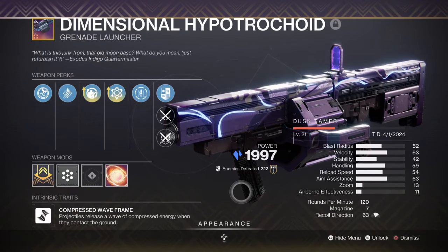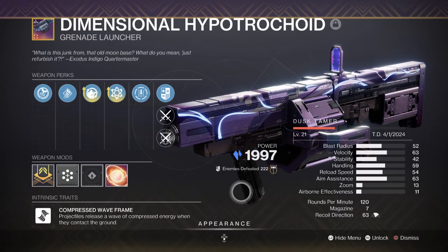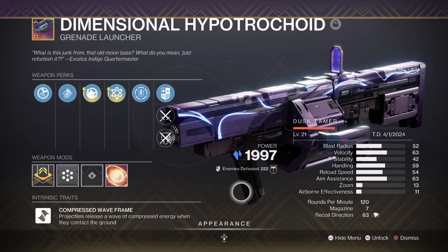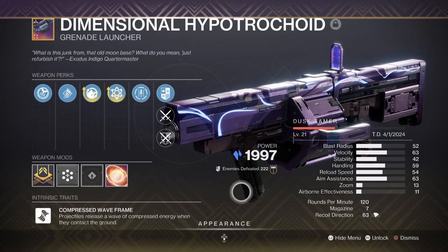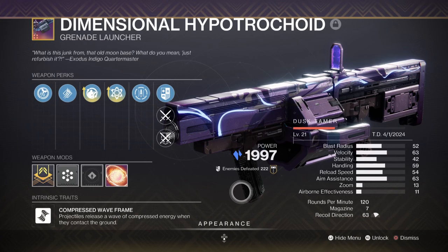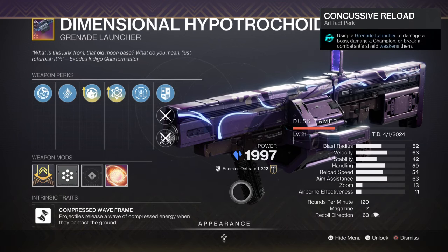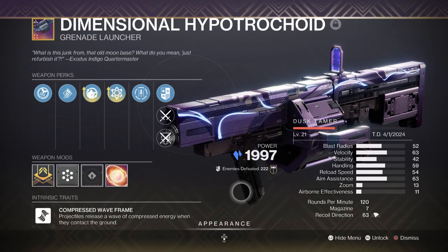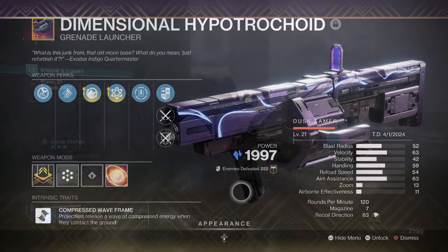For heavy, we have the Dimensional Hypertroid — I believe that's how you say it — Grenade Launcher with Field Prep and Chain Reaction. This has slowly become the go-to weapon to use in the new dungeon for the second boss encounter, and has shown quite a large resurgence in use during this period. It's designed for adds and ultra enemies, and using this with the Concussive Reload seasonal mod and Mantle of Battle Harmony provides a large damage boost that is incredibly noticeable. This can be crafted, but if you don't want to wait, then the Typhon GL5 is a simple and good alternative.